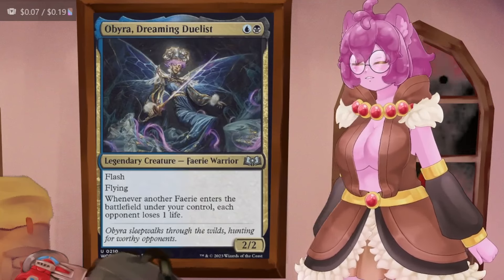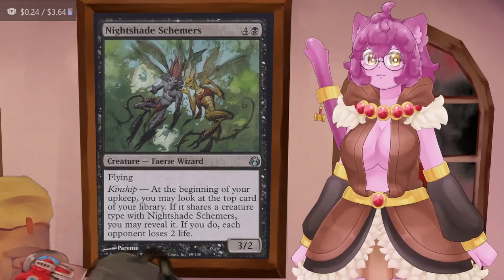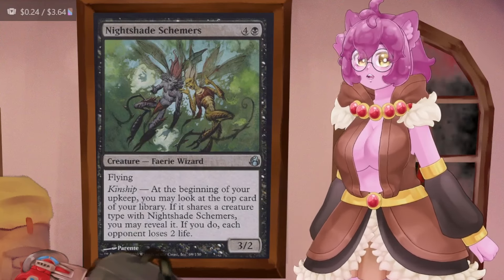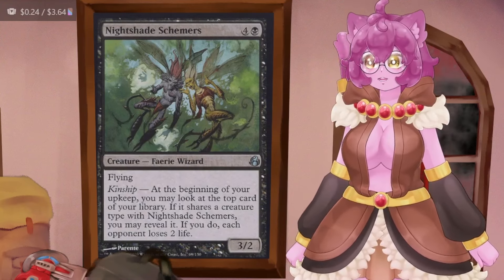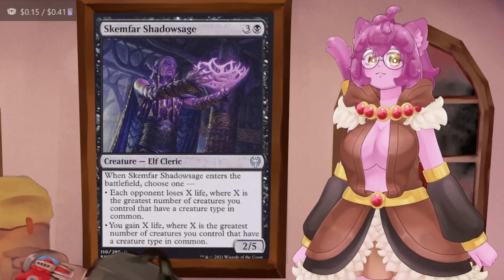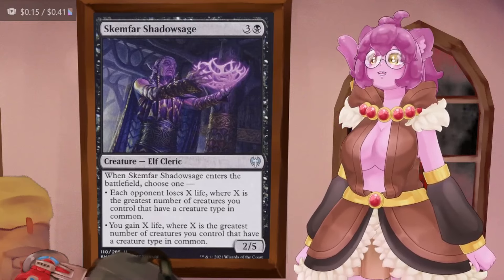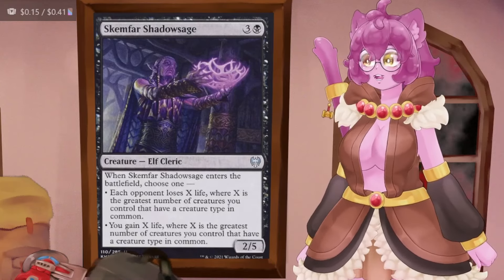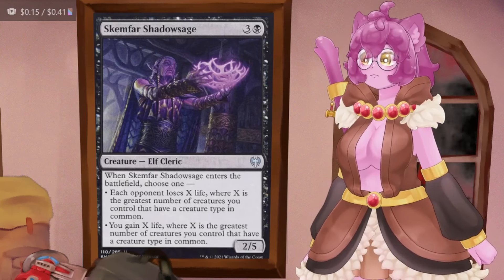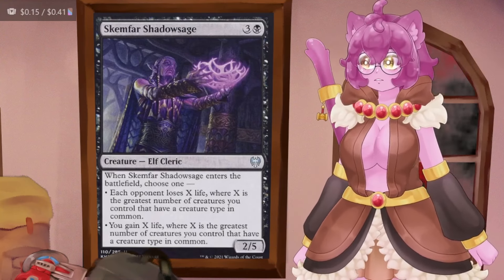As a low mana cost commander, a new player gets to play her on turn two and feel really good about that. For burn to supplement Obira, we have Nightshade Schemers — a 3/2 flyer with Kinship that at the beginning of your upkeep lets you look at the top card; if it shares a creature type with the Schemers, each opponent loses two life. Then there's Skimfar Shadow Sage, which causes each opponent to lose X life where X is the greatest number of creatures you control sharing a creature type — a wonderful way to cap off a game.